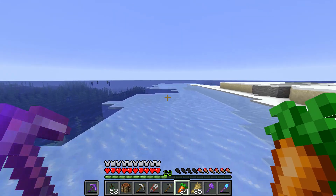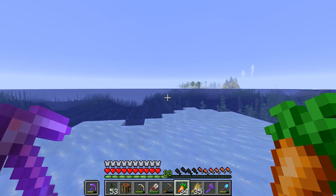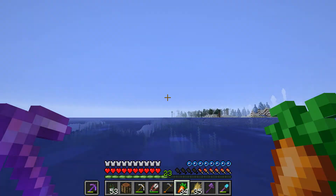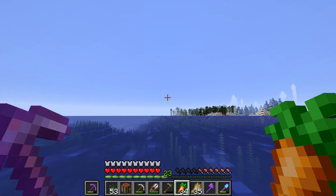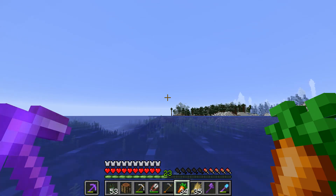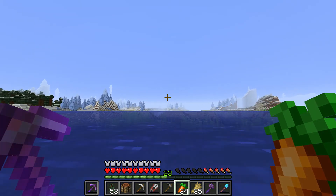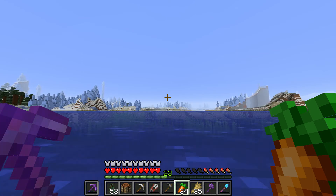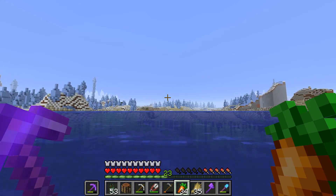So there should be a cabin over here somewhere. What I need is to start making more campfires and put them at some of these locations so I know that there's a bed out there. There's no cabin out here — we're going to keep going. That looks like... oh wow, did a chunk not load up over there? Right over here.